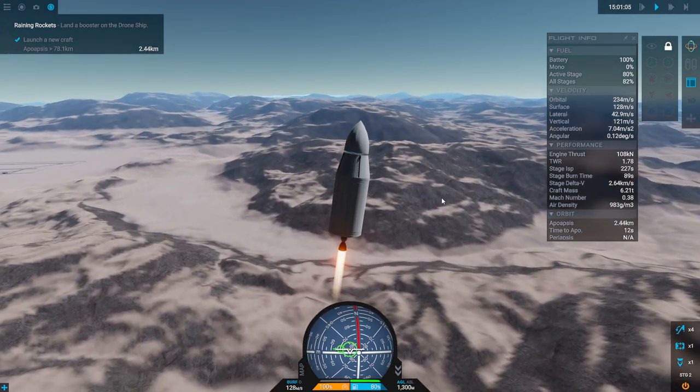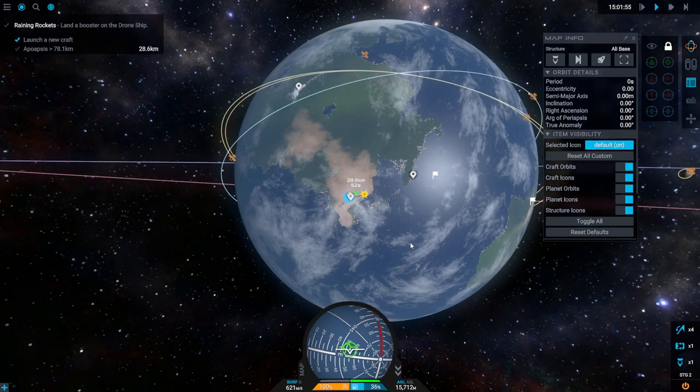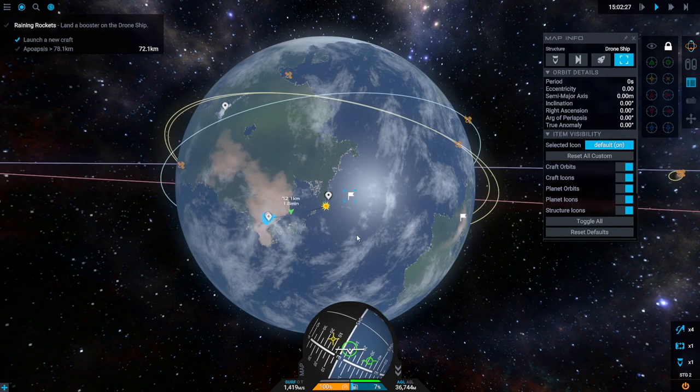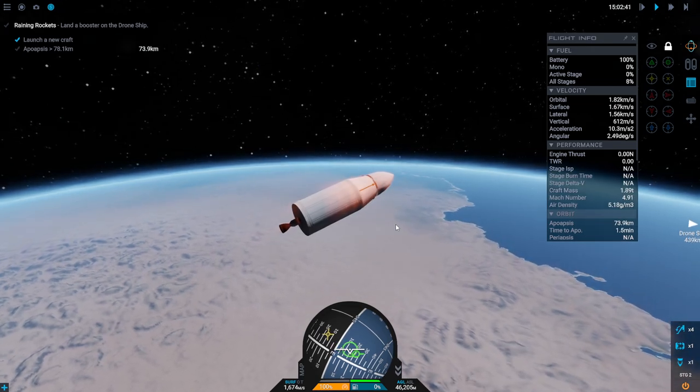If we can have some of this stage left over, we can retro on the way down, but that's dangerous because then we still have to separate from it and it can smack us again. I know it's the icon on the nav ball — we're a little bit too far south. But we're a lot slower.